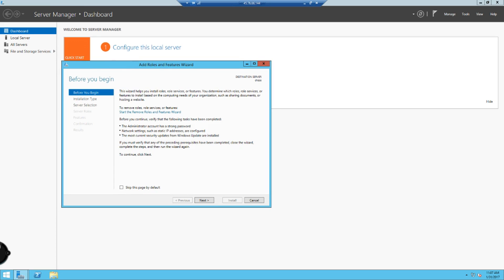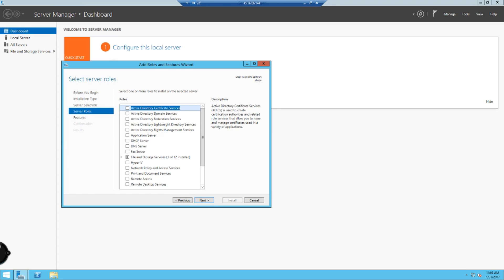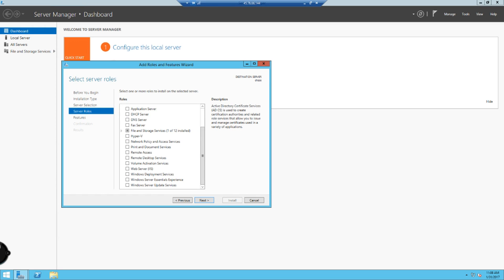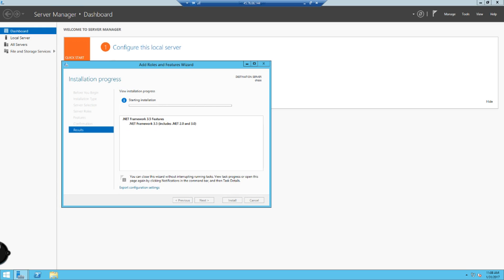Add roles. Click next, next, next. You just want to click next, next and then get to the features tab. You want .NET Framework 3.5 — click that. Next. This is what you're installing — you need 3.5. Click install and it'll install.